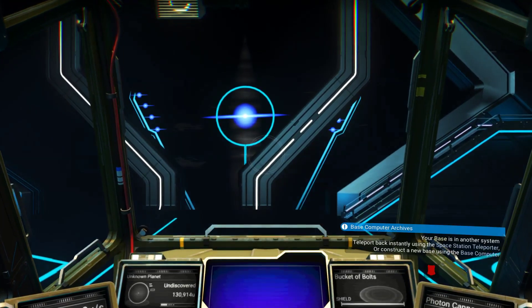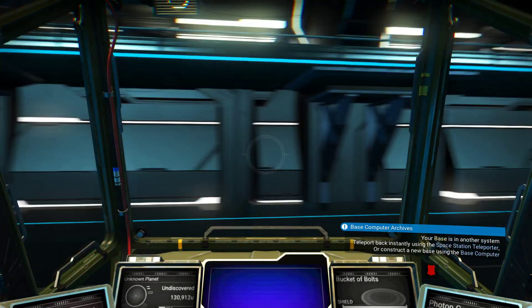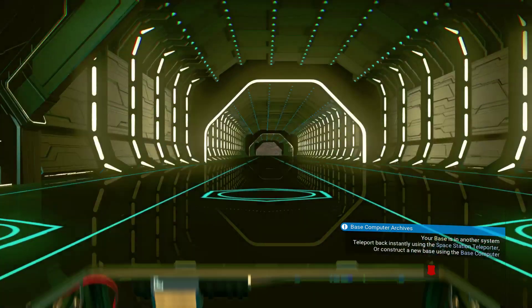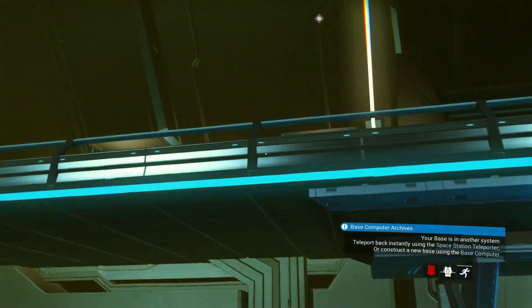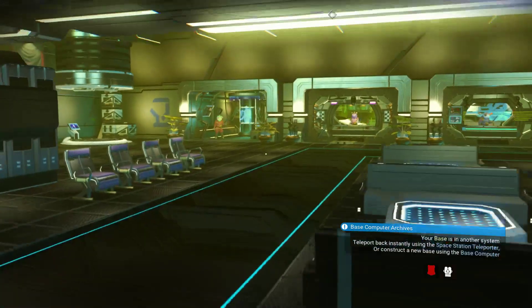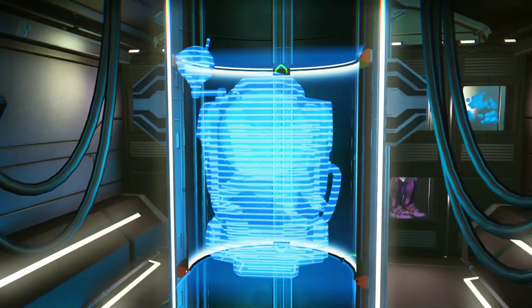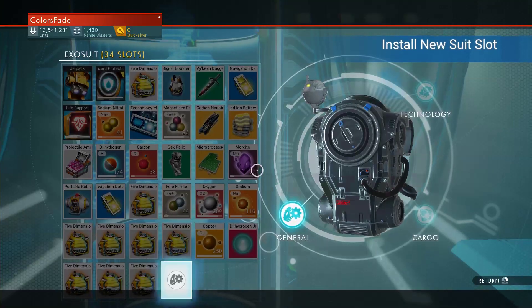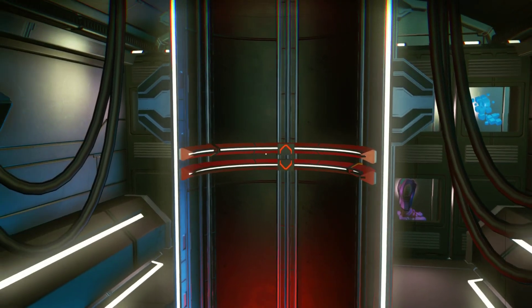There's a Gek relic, I need to get rid of that thing. Your base is in another system. I know. Oh, it's green here. Hello, exosuit upgrade. Yes, I will take you for $90,000. Thank you very much.